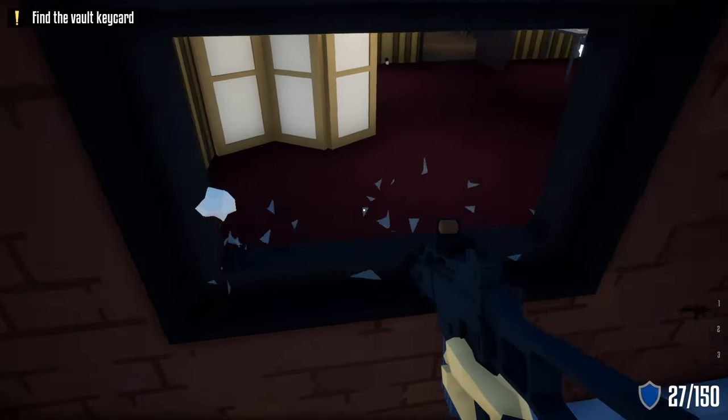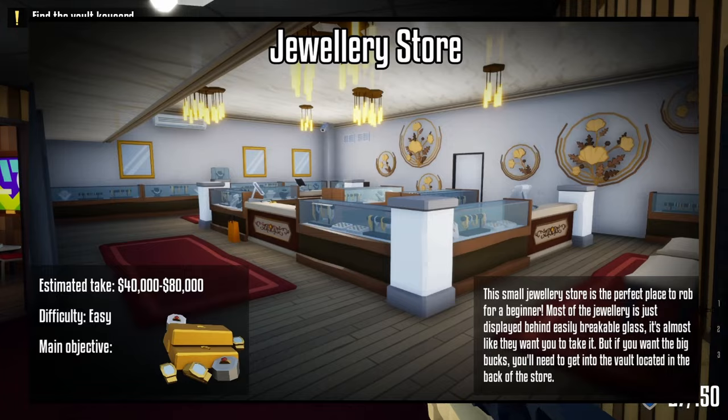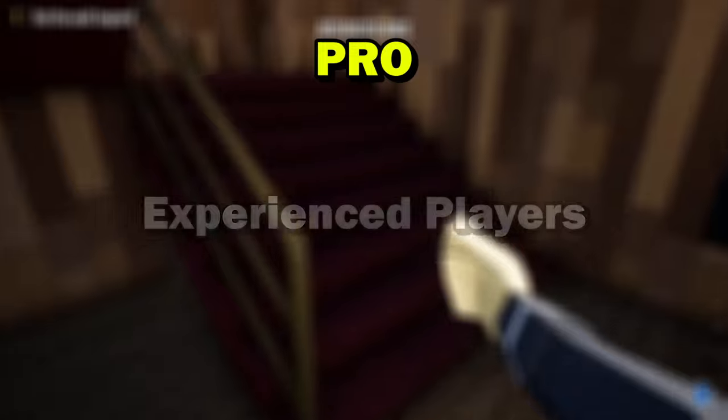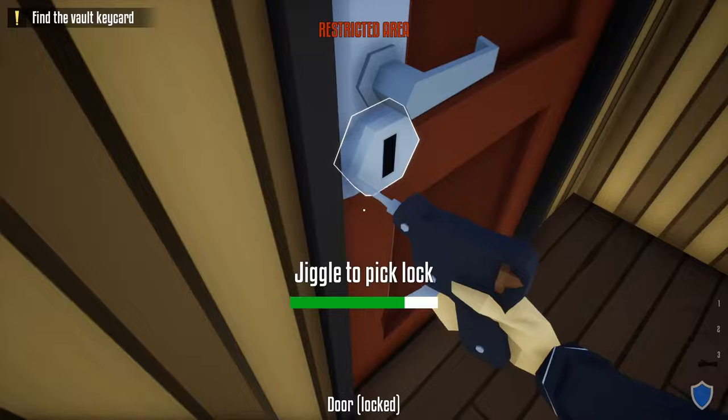Hello everyone and welcome back. Today's video I'm going to showcase three methods of completing the jewelry store heist as fast as you can stealthily. The three methods are: the standard method for players first starting out, the pro method for players with some experience, and the expert method for players with over 100 hours in the game.